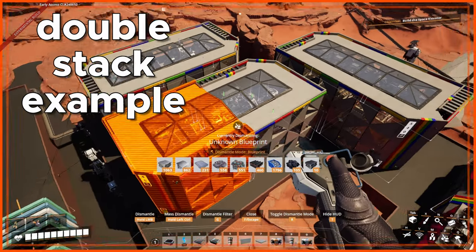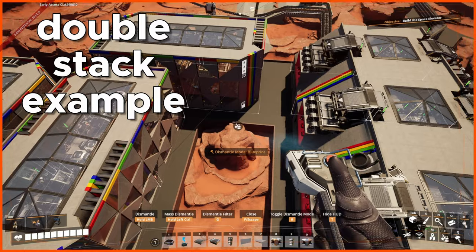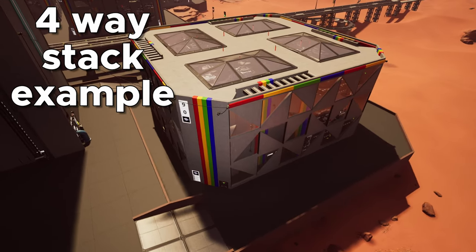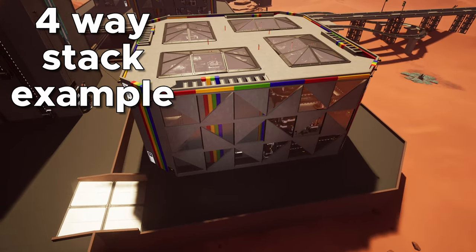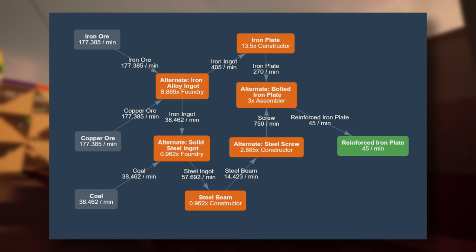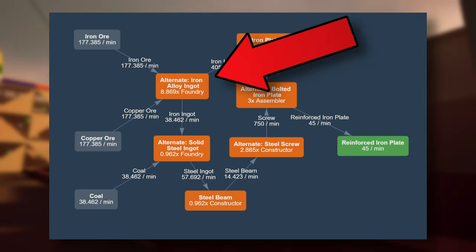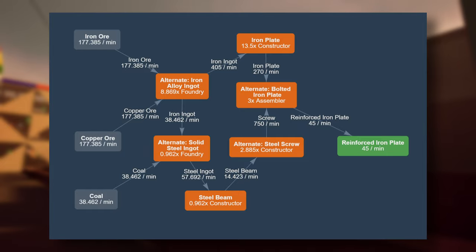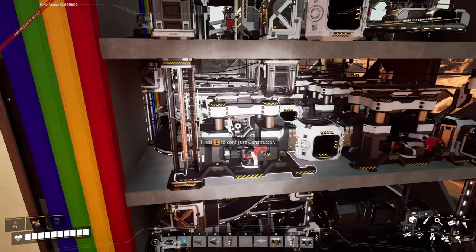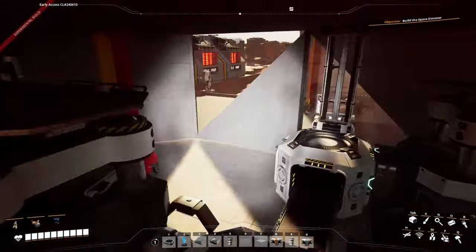So this was my old blueprint making 22.5 reinforced iron plates per minute. It is an all-included production chain where you connect raw resources on one end and get the finished product on the other end. For this reason, I used recipes like bolted iron plate, steel screws, solid steel ingots, and iron alloy.